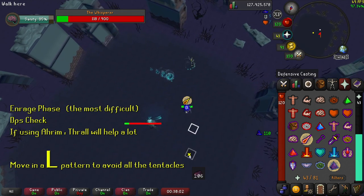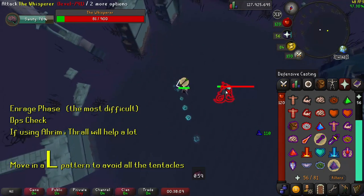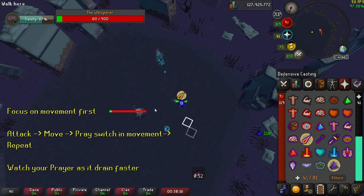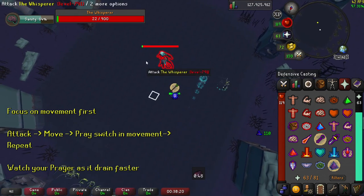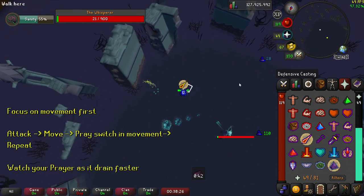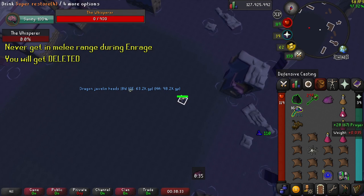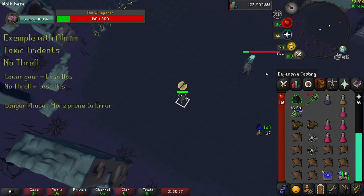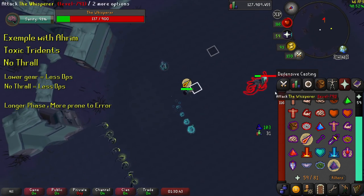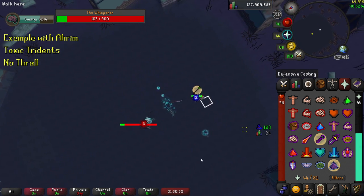That's why this part is a DPS check, and having Thrall will greatly help you there, especially if you're using Ahrim's. It is recommended to run an L-pattern — this will help you avoid all the Tentacles. Focusing on movement is the priority since the Whisperer's attacks won't drain your Sanity even if they hit you off prayer. You can try the following: attack, move, prayer switch while moving, attack, and move. You really need to always be moving here to avoid the Tentacles. Never get in melee range during the Enrage phase or you will get deleted. Having lower gear and not bringing Thrall can make it way more difficult at the end, since it will take more time and you will be prone to more errors.